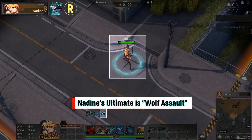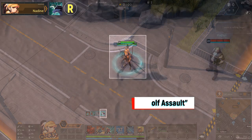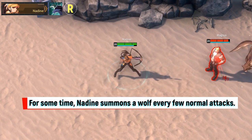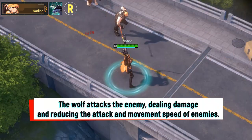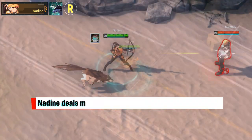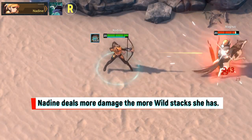Nadine's ultimate is Wolf Assault. For a period of time, Nadine summons a wolf every few normal attacks. The wolf attacks the enemy, dealing damage and reducing the attack and movement speed of enemies. Nadine also deals more damage the more wild stacks she has.